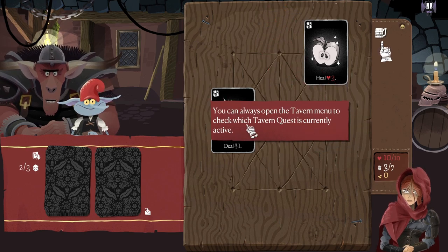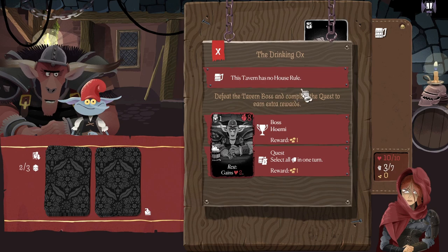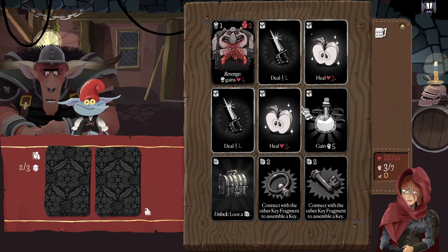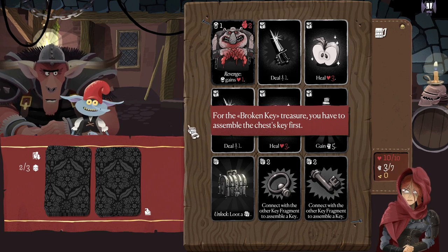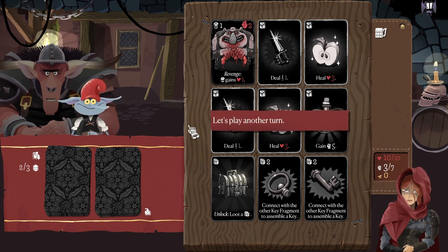You can always open the tavern menu to check which tavern quest is currently active. The tavern has no house rules — defeat the tavern boss and complete the quest to earn extra rewards. Quest: select all cards in one turn and reward one gold. The third optional task is to collect the tavern treasure. In order to open the tavern treasure, you have to complete a specific task. For the broken key treasure, you have to assemble the chest key first. Once open, you can choose one of three treasure reward cards which will give you extra gold.